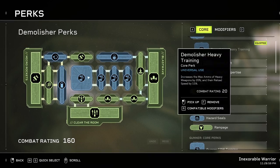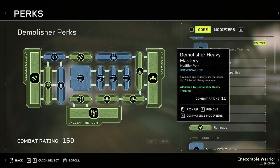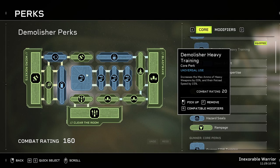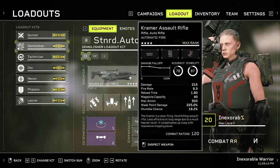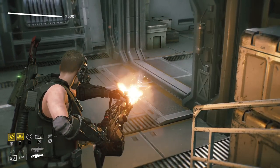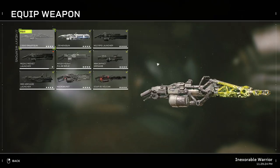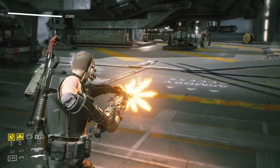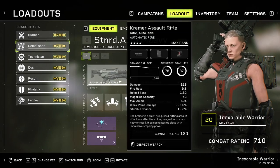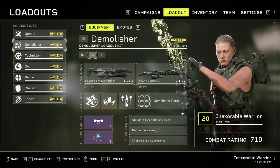This is the bread and butter: Demolisher Heavy Training and Demolisher Heavy Mastery, Lancer Heavy Expertise and Lancer Heavy Mastery — everything is about fire rate. Look at this — it's really fast and good enough. The smart gun is basically a laser. This build works marvelously; it's really good.